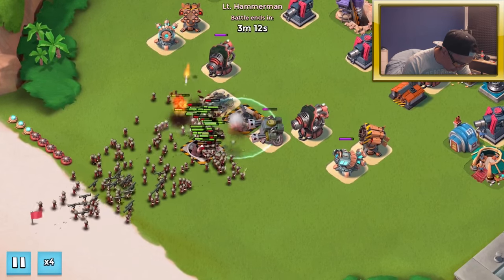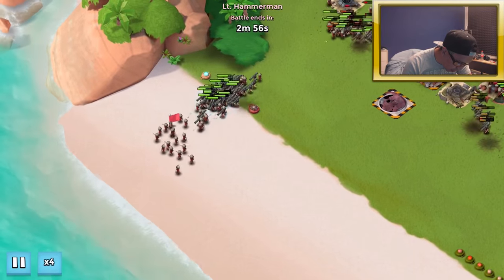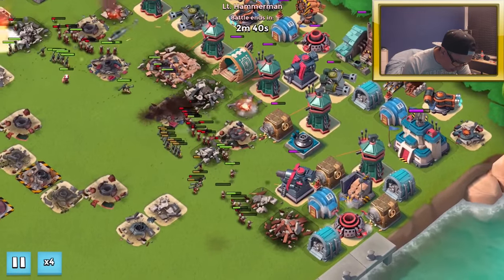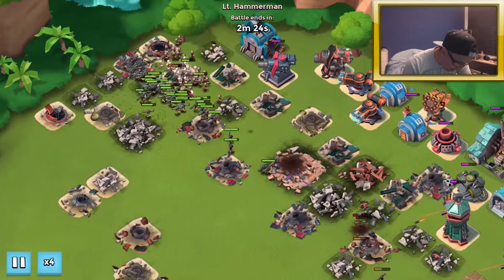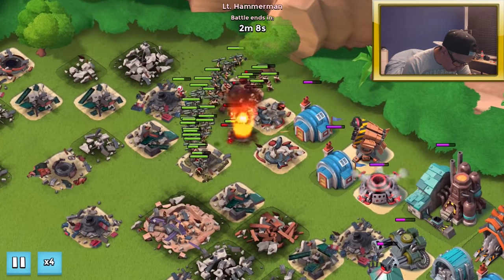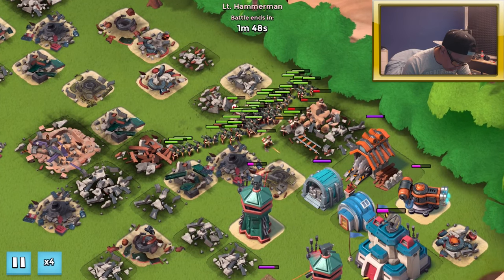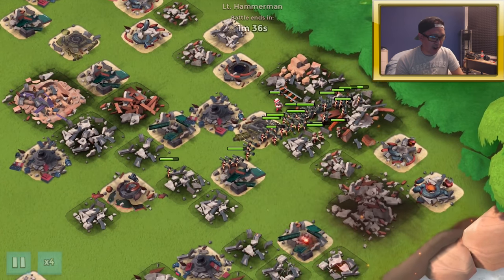My grappler is probably going down — yep, it's gone. Another bulk incoming with some zookas and riflemen — maybe I'll be dying here. There's a whole load of zookas and riflemen. Uh-oh, this is not good. It's gone — base lost.